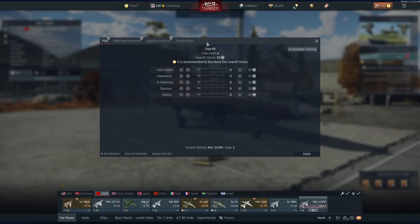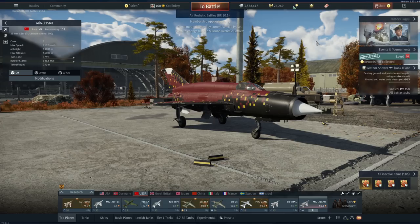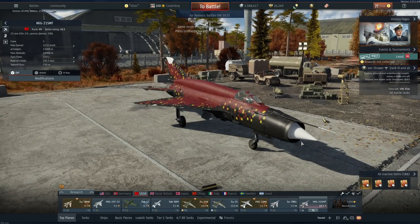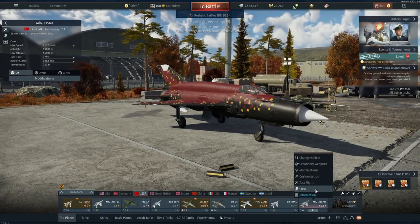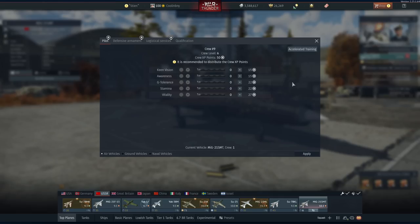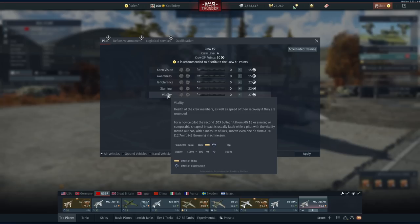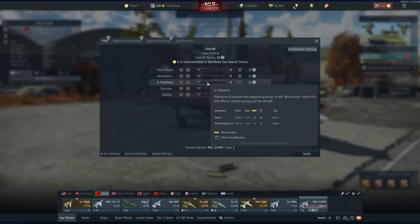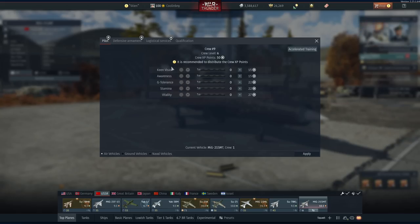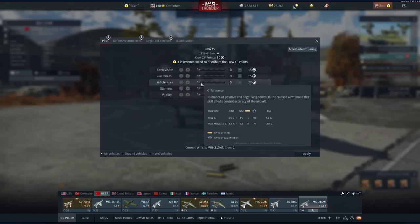With aircraft, your various performance times won't change — with the exception of reload speed in logistical services if you play air arcade. But there are still some very big differences. At the beginning, probably the most important things are stamina and vitality, especially vitality so you don't get pilot sniped. As you go up the ranks and get into faster vehicles, G-tolerance will become more and more important. Keen vision and awareness are always important, but G-tolerance is your main focus.